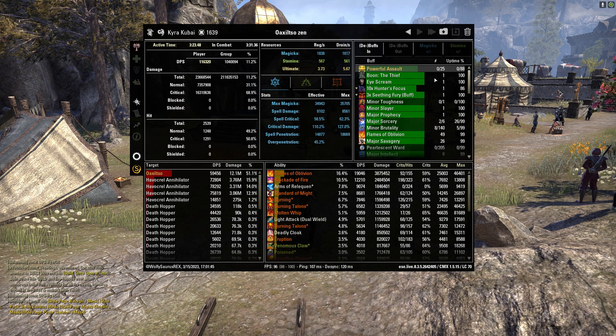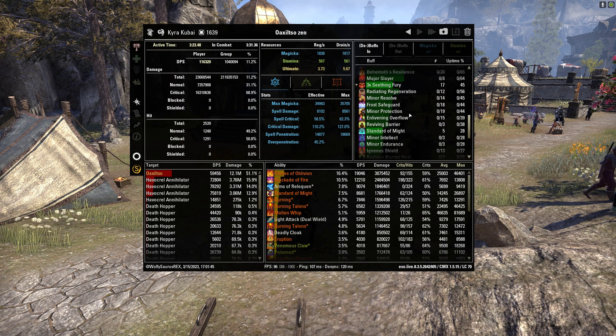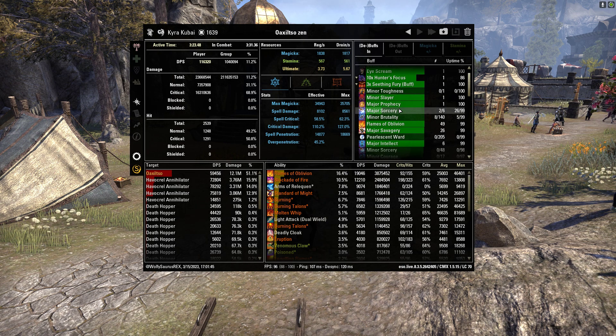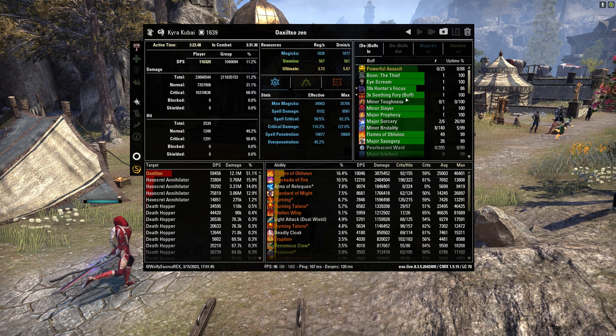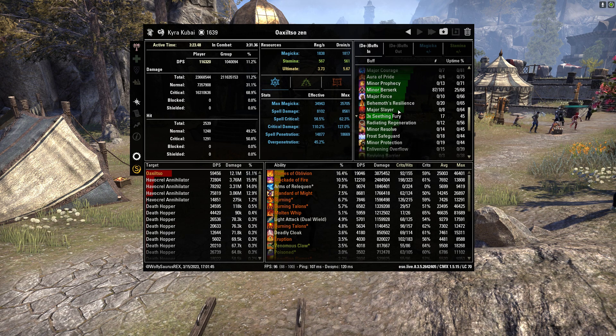Moving on to the top right box, we can see what buffs you have. On the buffs tab, it shows all the buffs you had throughout the raid, things like Powerful Assault, Major Sorcery, Minor Courage, Major Courage, and more. It's a good thing to keep an eye on to make sure your buffs are actually up and that your supports are giving you the buffs you need.